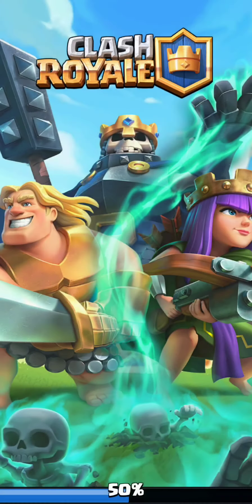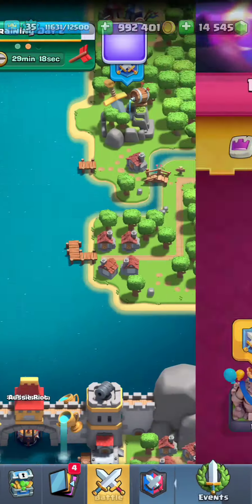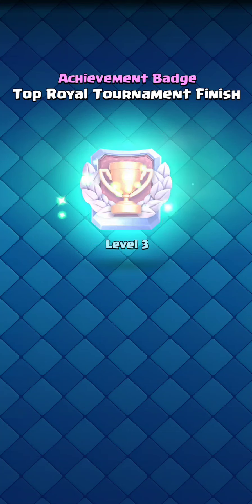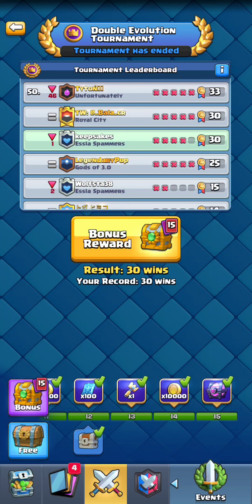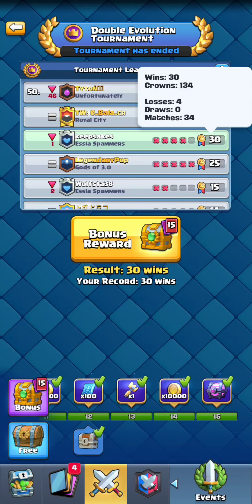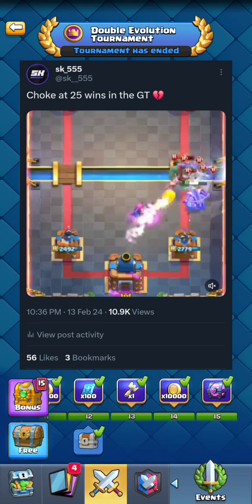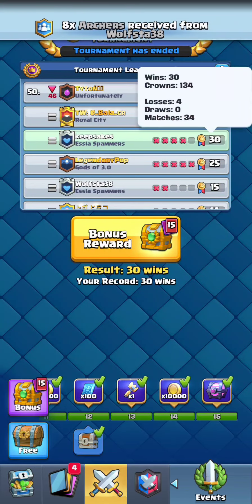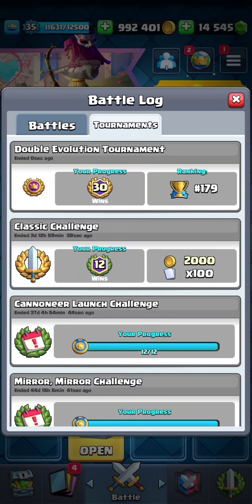Hey guys, SK here, back with another Clash Royale video, hope you guys are all doing well. In today's video I'll show you how I finished top 200 in the entire world in the Double Evolution Tournament — upgrading my Top Royale Tournament Finish Badge to level 4 on my mini-account Keepsakes. I was able to reach 30 wins on this account after choking at 25-5, one win away from a top 1k finish on my main account Legendary Pop. I made this miraculous run from 25-4 on the last day of the tournament, finishing with 3-per-nexus cycle — a 179 finish in the world.